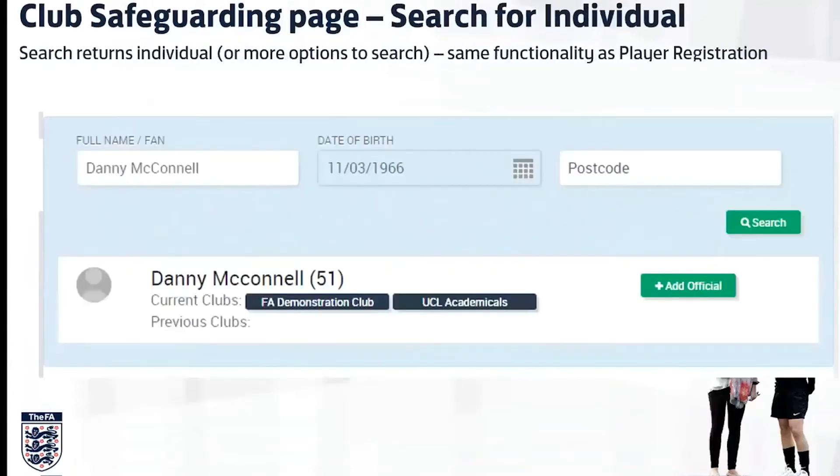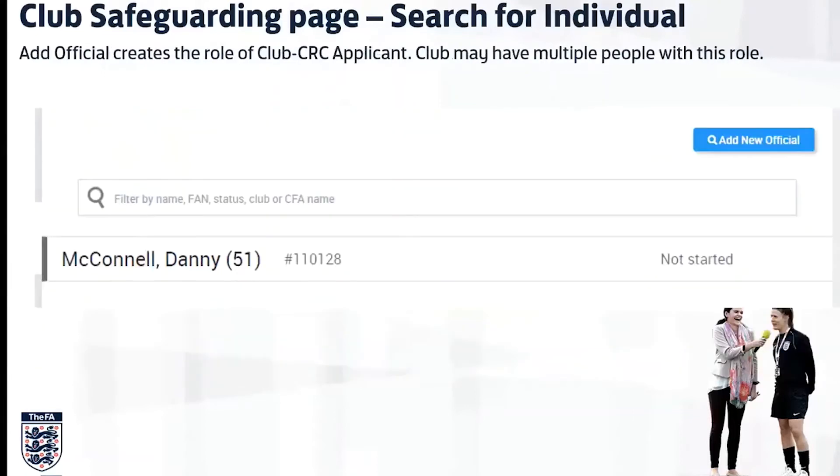There he is — he comes up as Danny McConnell and you can see there's a green button that allows you to add him as an official. You can see he's actually got two clubs there, and you may come across that — some of your coaches may be coaching with your club and another. It will show up both clubs, but when you add it against your PIN it will be your club doing the check. The individual needs to know which club they're doing it through, so they know to come to you to get their documents verified.